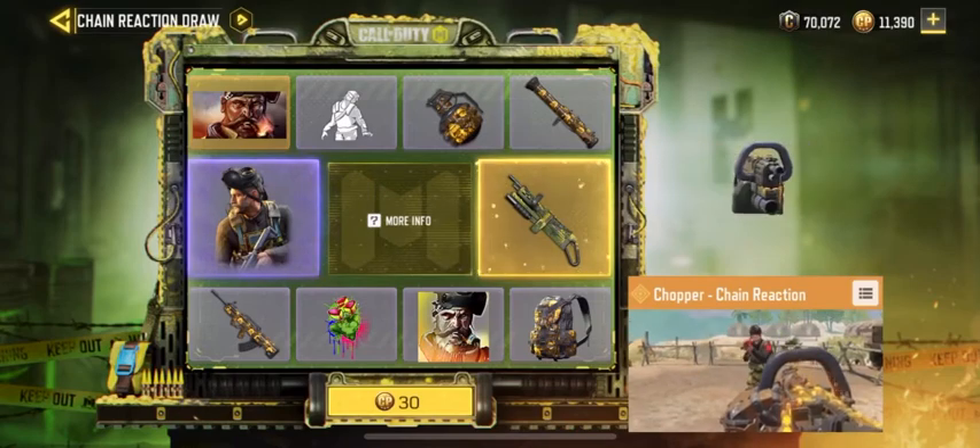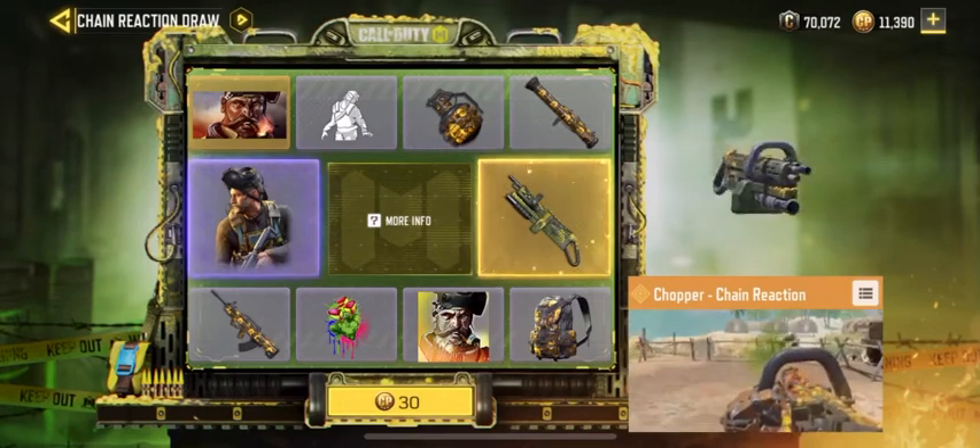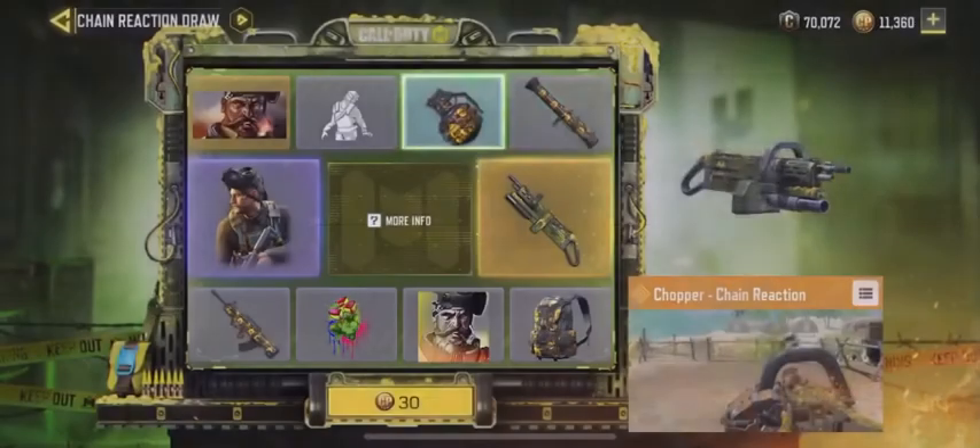And of course the weapon in the draw - the Chopper Chain Reaction. I don't know how I feel about this draw, it's not the best, but we're gonna go ahead and start.